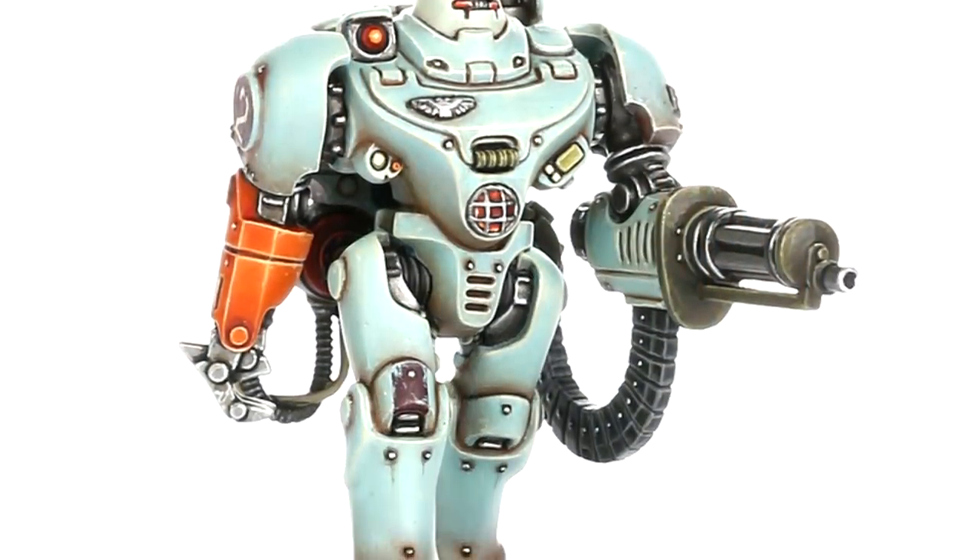UR-025, the AdMech robot, is actually older than the Imperium himself — a man of iron, from back in the dark age of technology. He's also not a commander, thankfully, so I'll be able to put him into my Adeptus Mechanicus. He's just a great sculpt with a great backstory. He's got an assault cannon and a power claw — good stuff to add to an Adeptus Mechanicus team.